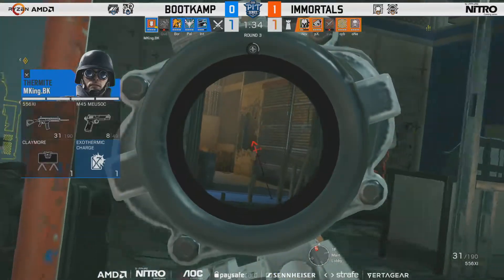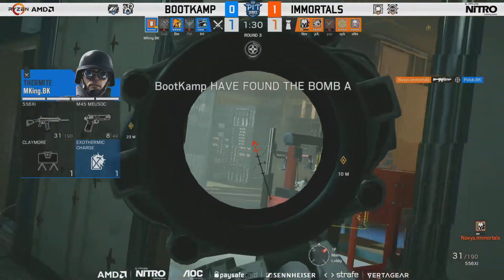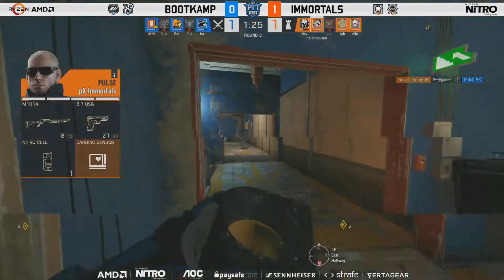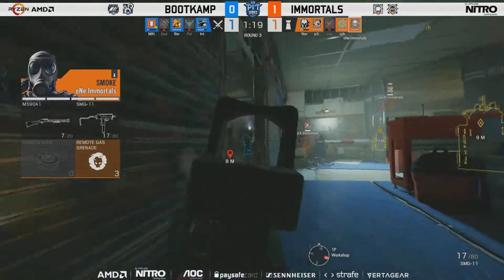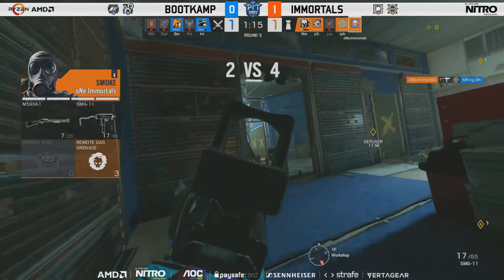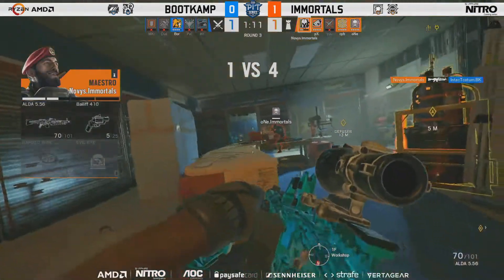Finally the first E1D charge goes out from Boot Camp as they try to make their way into the site, but Novice doesn't let it happen — Palu goes down, a beautiful kill from Novice. Thermite of M King has come around, but what a shot from One with the SMG-11, takes the head clean off of M King. Novice with the kill onto Intact as well — turns into a 1v4.